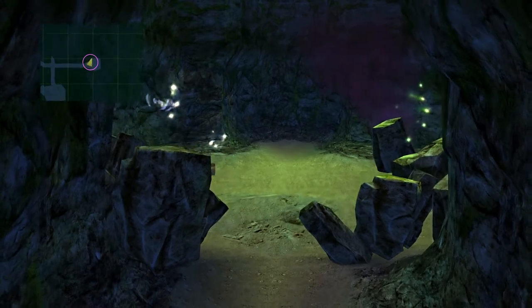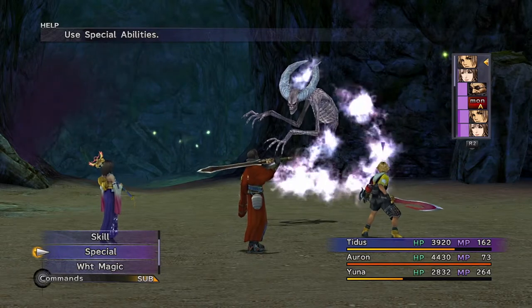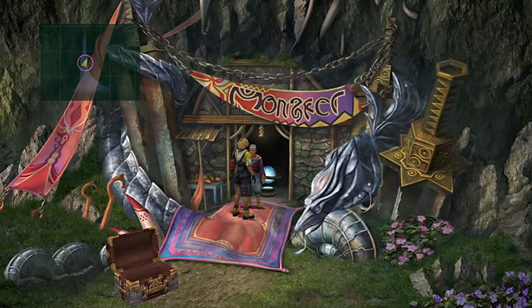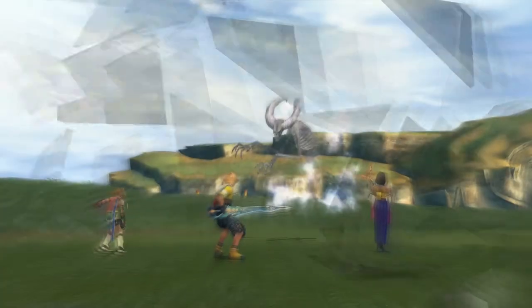You will be catching specifically the fiend named Ghost. This monster can potentially drop an armor with No Encounters as a rare drop. Once you have captured it, head to the Monster Arena in Calmlands and keep fighting that fiend. Sooner or later, it should drop the armor.